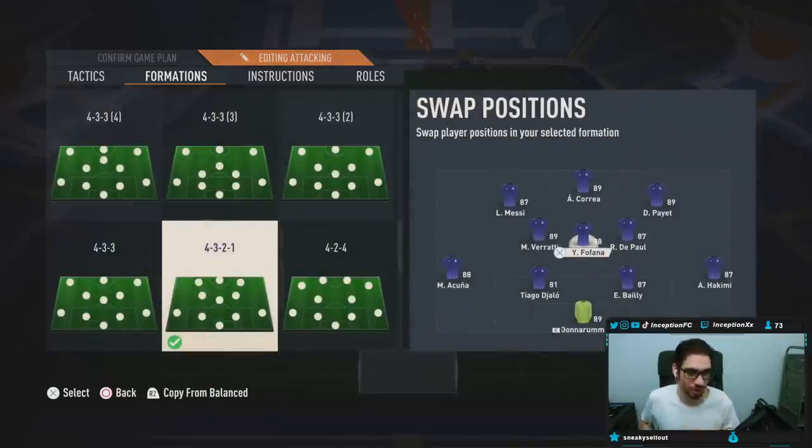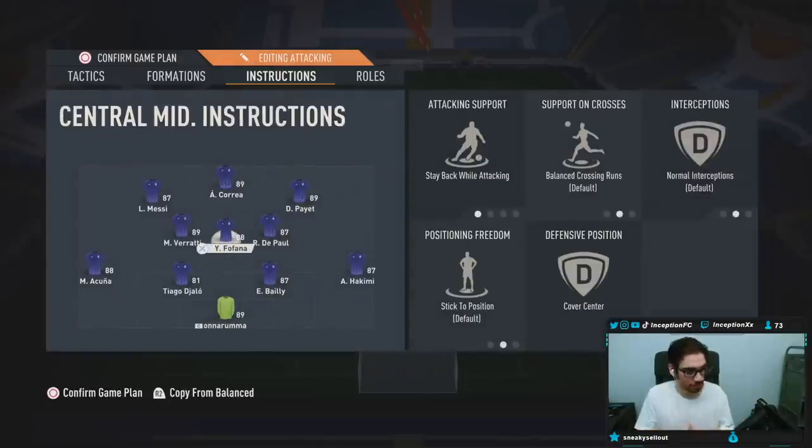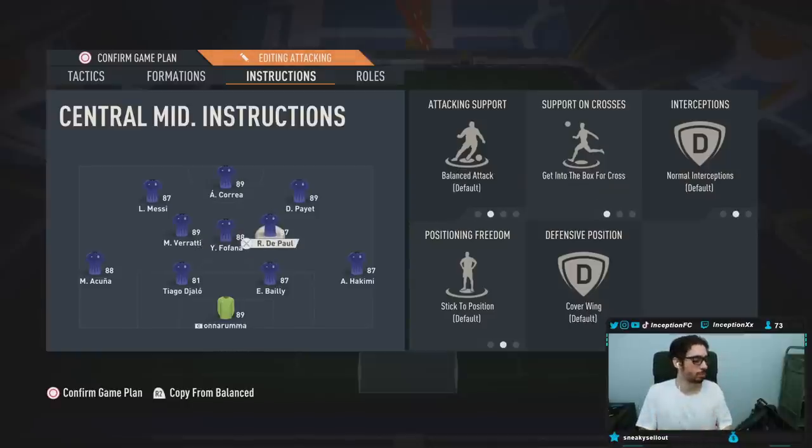In this tactic, I was wondering why Fofana was attacking so much — but that makes sense. For the center mid playing in the middle as well as the left one, they are both on stay back while attacking, cover center. You want players like a high work rate left center mid that can push forward and come back, and a medium-high or even high-high in the middle. I've seen the pro player using Gravenberch there, which is perfectly fine because taller players make a nice difference. Those two are going to be on stay back while attacking, cover center.